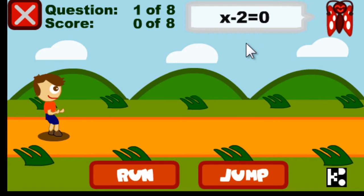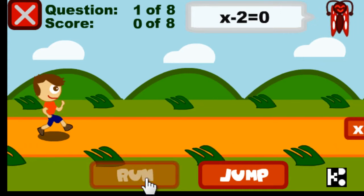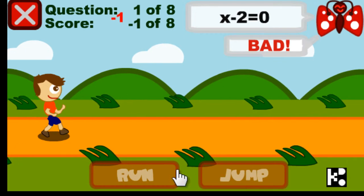Let's go play. x minus 2 is equal to 0. x minus 2 — so it's 2 minus 2, so x is 0. No — jump! That's too fast.